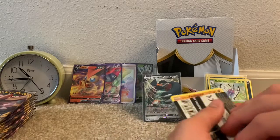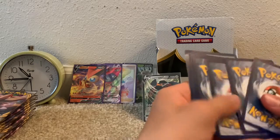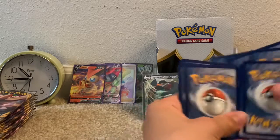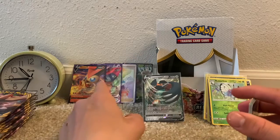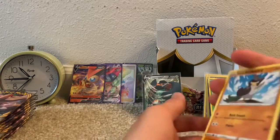That is a nice Ultra Rare pull. I'm not exactly sure of the value of the Ultra Rares in this set. I did look up the values of those four after part one, but I'm not really sure the value of Copperajah V.